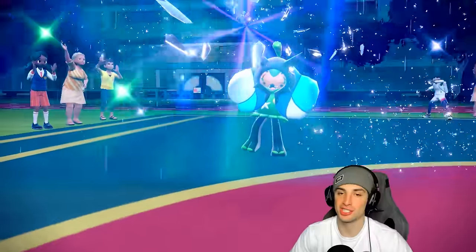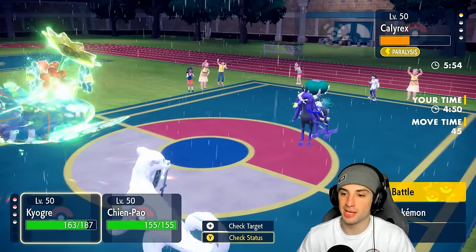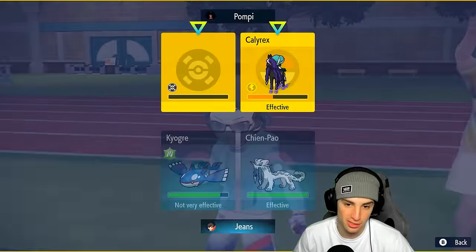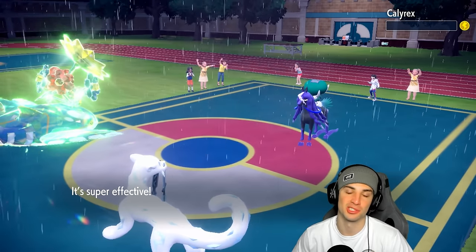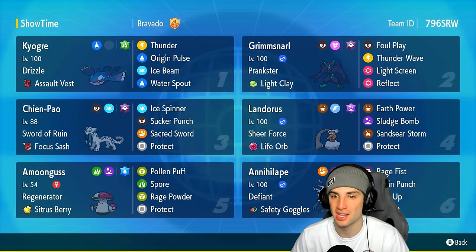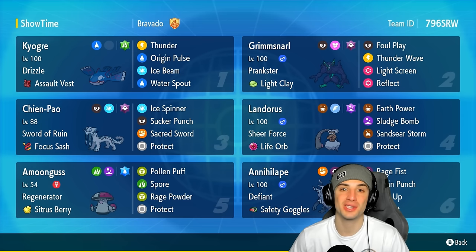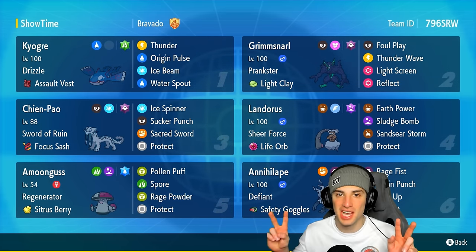What's so good about having a Sucker Punch Pokemon like Shen Pao is that a lot of people are scared of it — as you saw this match they kept expecting Sucker Punch and we never even used it yet, just letting them flail around and get scared. Now we go for Water Spout, Sucker Punch, and that's game, set, match. A nice 2-1 winning record. Grimmsnarl was coming in clutch with screens. That's gonna be it for today's video — smash that like and subscribe!